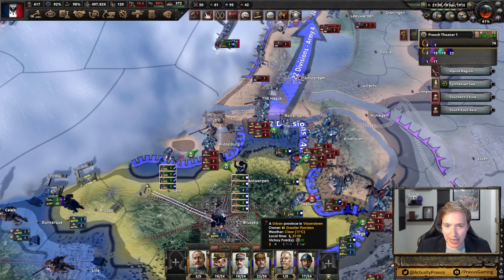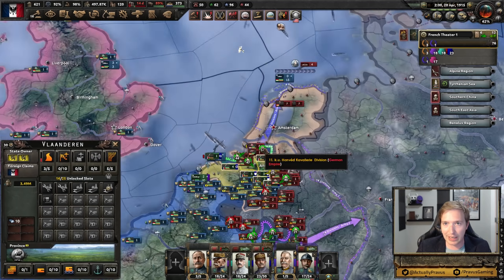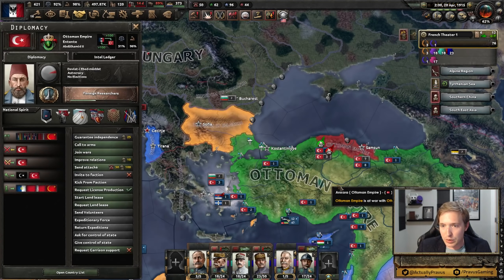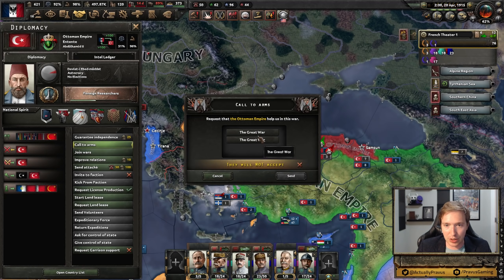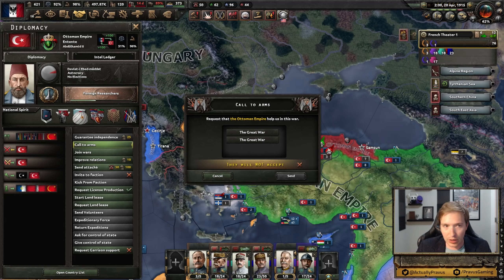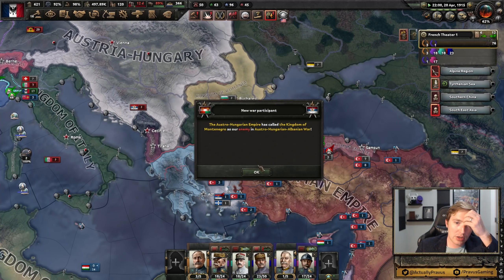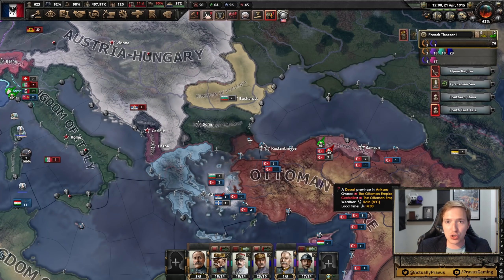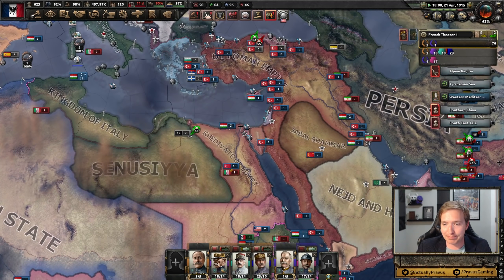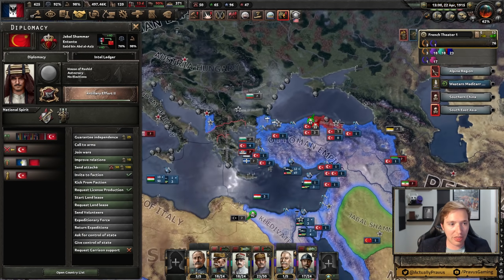Alright, so what I'm hearing then is I need to do some micromanagement. And by some, I mean a lot. The Ottomans are still in on this. I would like to call you to arms — you are not willing to join on anything, because whoever this is doesn't like joining in wars. So we got you to join in on the faction, but it was pointless. Thanks for that.